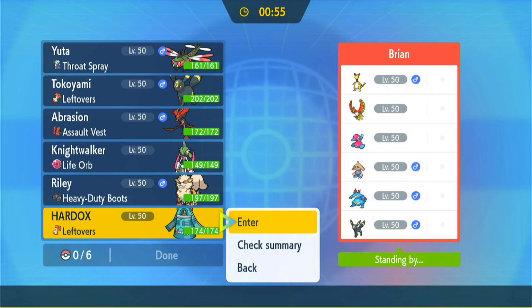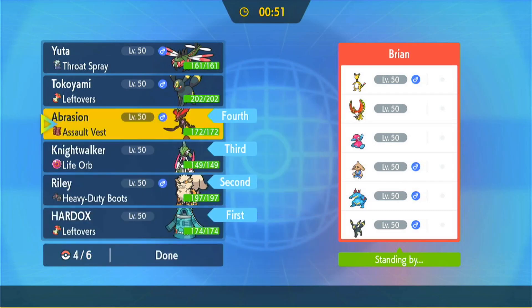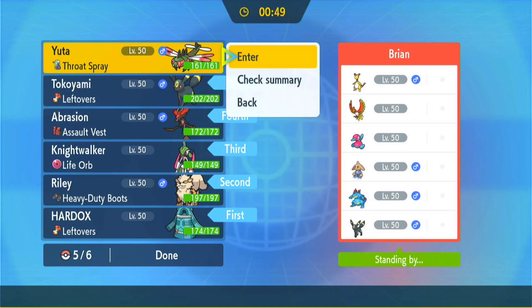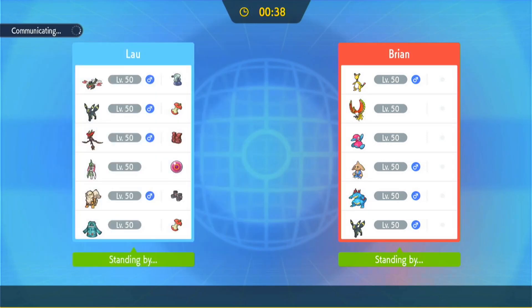I think we lead off with Bronzong. I know that Hitmontop is going to be its spinner and also has access to rocks, which is very scary. But I think we lead off with Bronzong - it's worked out well for us so far in this set, so I think we go for it.